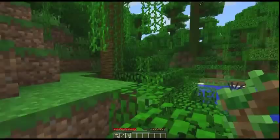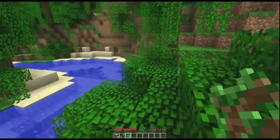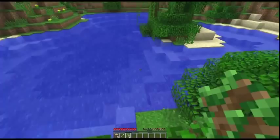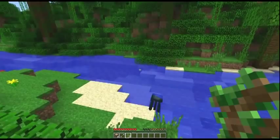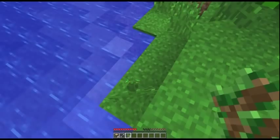There's squids! Look at all the squids! Oh, there's a cat up there as well. Are the squids edible? It's just a sapling dropped on the ground. And if you break the grass, sometimes you get seeds!